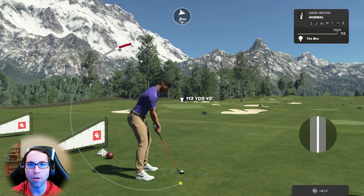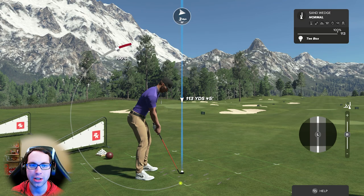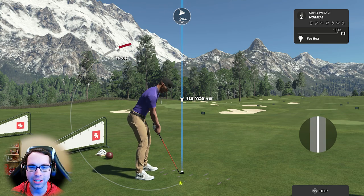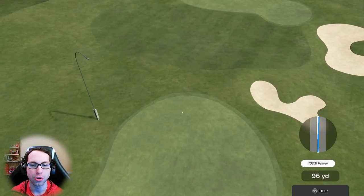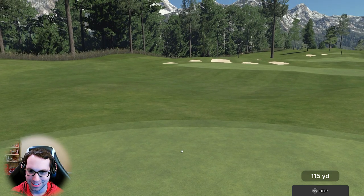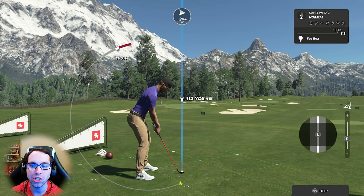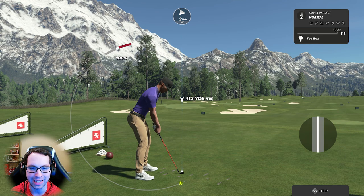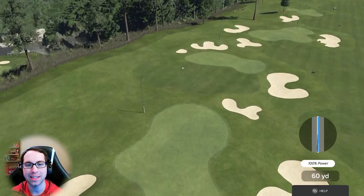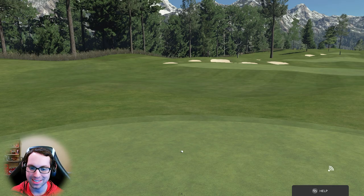Let's look at how shot shaping affects the green surface. I turned off tempo just to show you the spin so we get perfect tempo every time. We hit the sand wedge onto the green with no shot shaping — it hits and rolls out a few yards then stops. Now we'll hit the same club with full backspin — right stick all the way back.